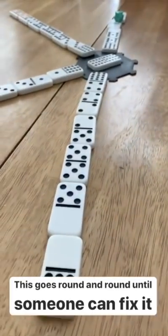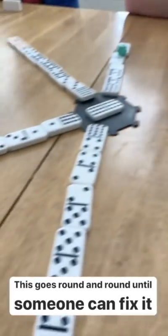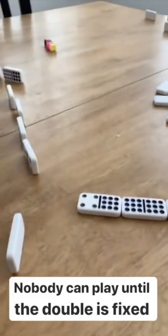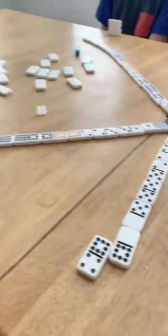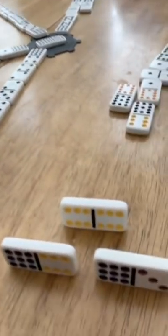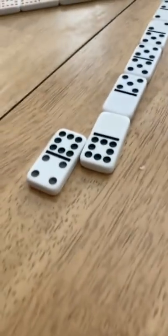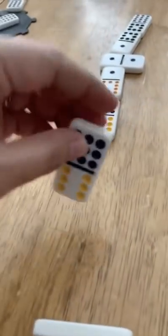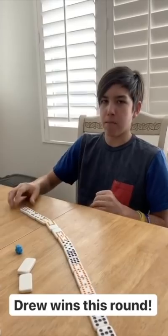Josh's train is up now. If you can't add to an open train, you draw from the boneyard, and if you still can't play, your own train goes up too — it keeps going around until the double is closed. We've taken a few turns off camera and we're almost at the end. I have two dominoes left, Mickey has three, and the kids each have two. We added our own rule — like Uno — that when you play your second-to-last domino, you have to tap it, or else draw two from the boneyard if someone catches you. Drew puts down a double and he's out — Drew is the winner again!